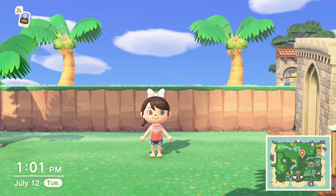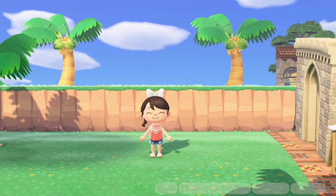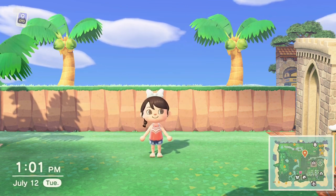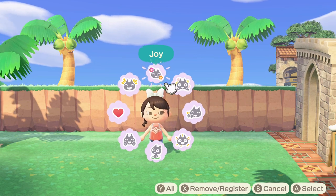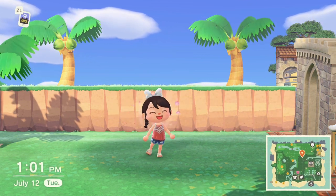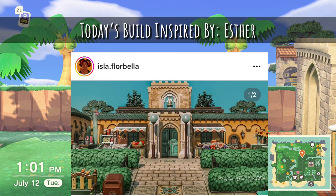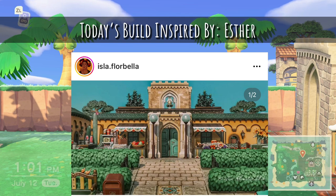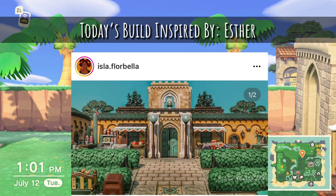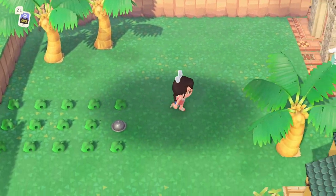Hey guys, it's Dani Bell. I hope you're having an awesome day today wherever you are in the world. Today we're working on our tropical island of Cocoa Bell, slowly 2.0-ifying everything, and we're working on this small little town area. Today's build is inspired by an amazing designer on Instagram, Dani and Esther — please check out her Instagram page and show her some love at isla.florbella. The inspiration today is for a Spanish church. I cannot wait to add this.